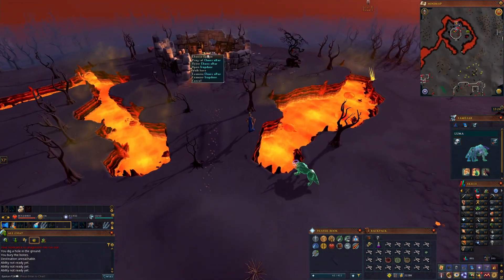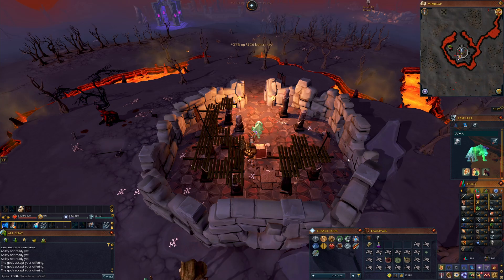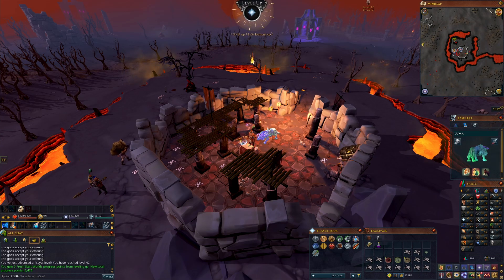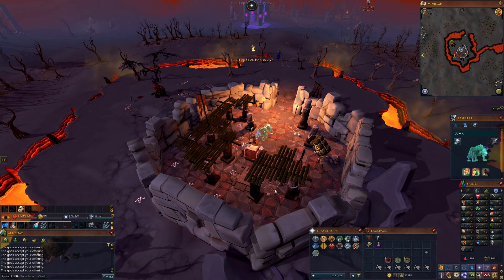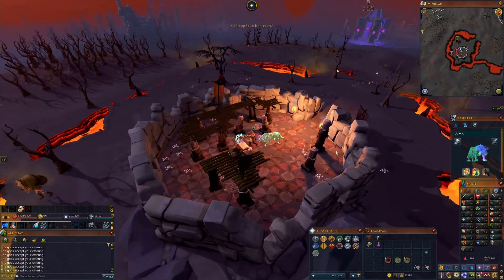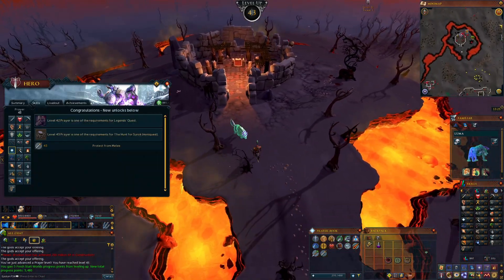Just go over here, offer on the chaos altar, and you'll see the actual prayer levels you gain - you'll probably get multiple levels in one inventory. Remember if you have the summoning level, you can get a beast of burden pouch and use it on your pet so you can carry not only your inventory but also the beast of burden inventory on your familiar - effectively your pet. So you get more bones per run, which means less banking, less time, more money per hour or more prayer XP per hour. Within that one inventory we managed to go up multiple prayer levels, which allows us to now get protect from melee - a massive bonus.